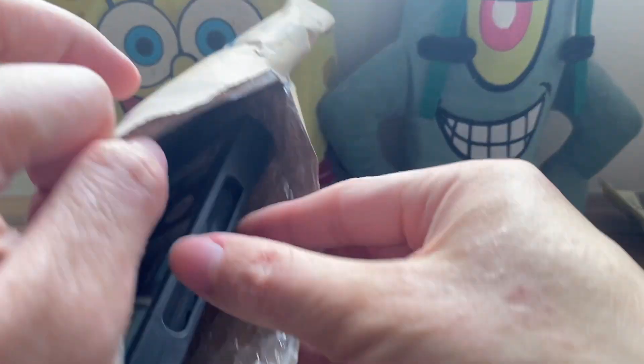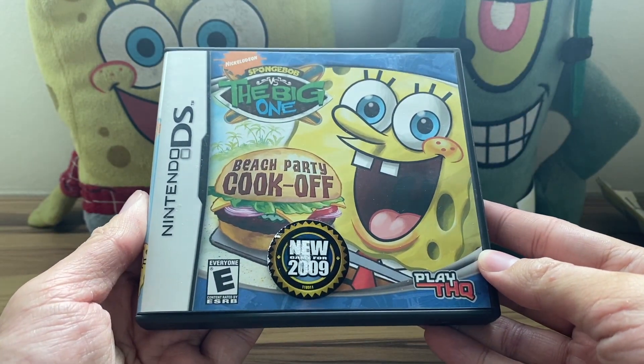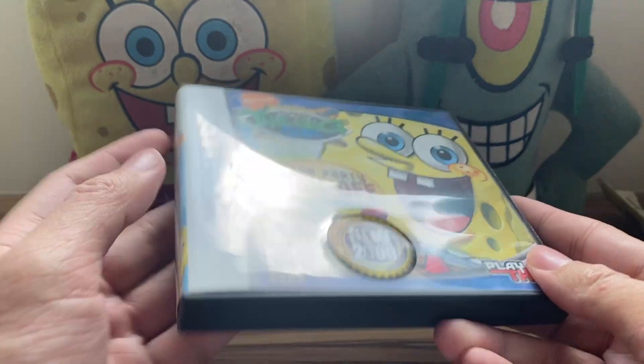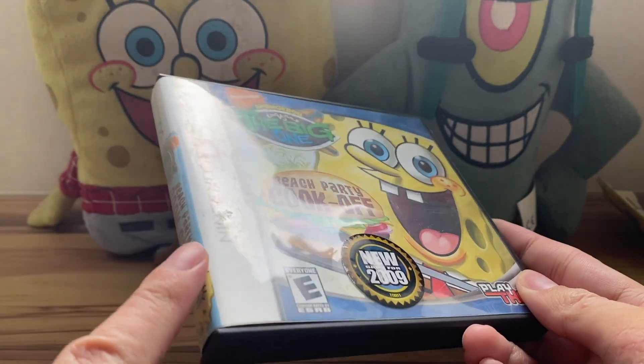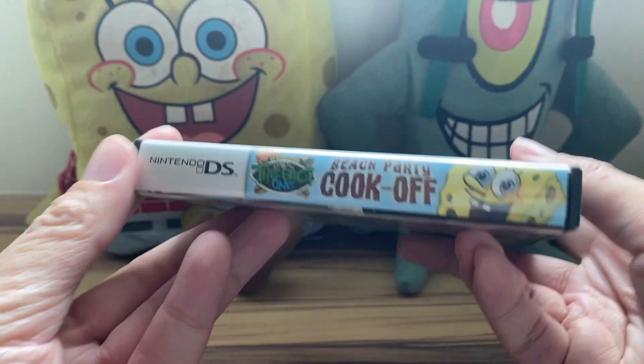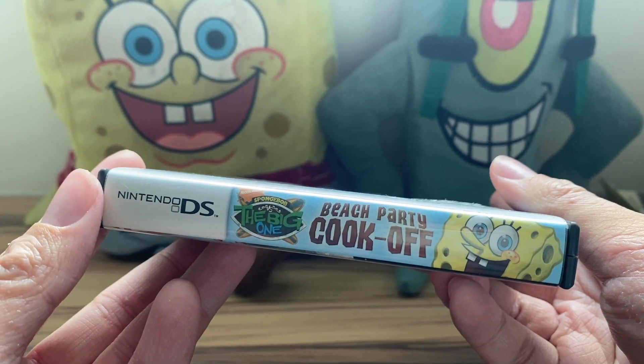As you can see here, we have the game. It is none other than Spongebob versus the Big One Beach Party Cook-Off. As you can see, the sticker is not in the best shape. Case-wise, there are lots of scratches on this side of the plastic. And then the spine — this is what it looks like — Spongebob versus the Big One Beach Party Cook-Off.